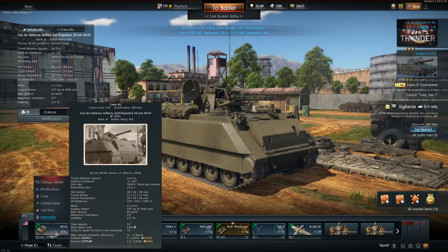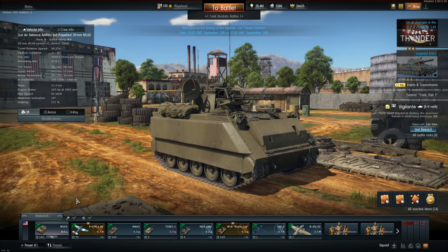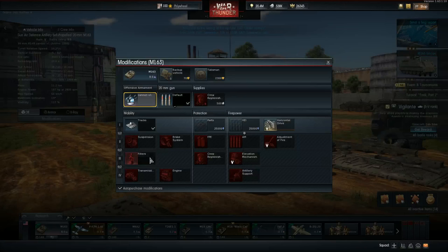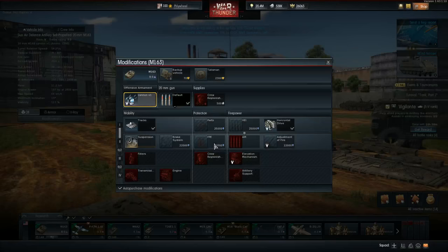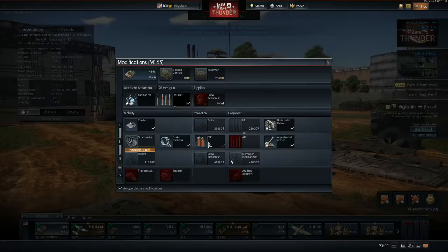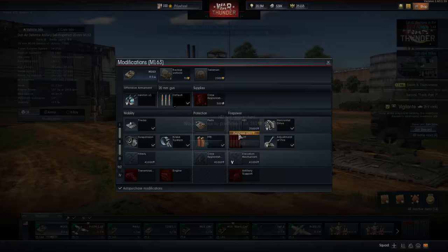Strictly it looks like an anti-air vehicle, so let's go ahead and take it out into a test drive. I want to upgrade a few things — I've got to watch my GE on this server because it might go down. Let's get some of the ammo, brake system, and suspension.